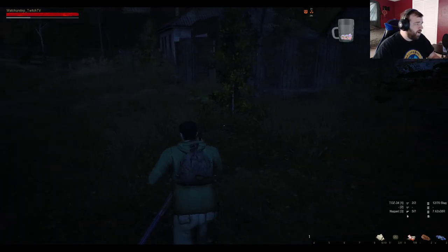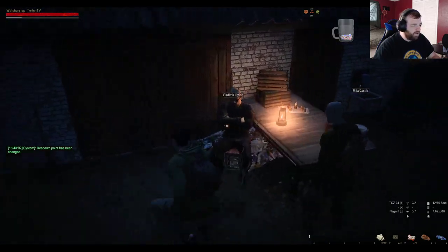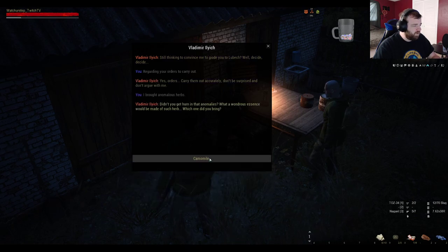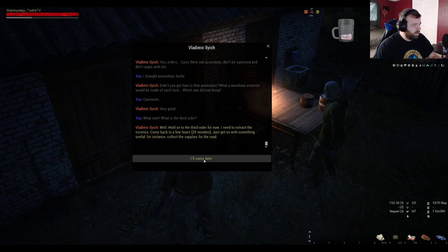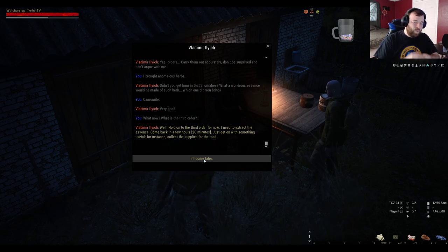Alright, so we went ahead and got the flowers and we got the dog tails. I'm going to go ahead and turn in the herbs. It tells us we've got to come back in a few hours, which in real-time is 20 minutes. So this is where we're going to cut off the second part of the Vlad walkthrough, because I'm not going to have you guys sitting here for 20 minutes watching me.